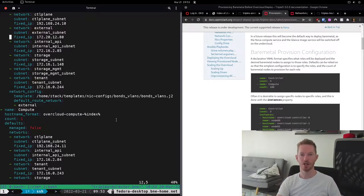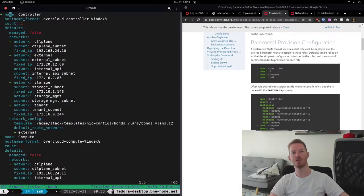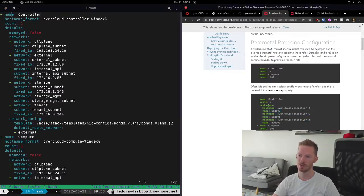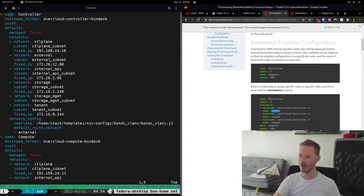If you're using Ironic — which most people will be — you can specifically assign nodes to bare metal nodes. For example, in the documentation under 'instances', hostname 'overcloud-controller-0' is assigned to node-00, which will provision that bare metal node registered as node-00. This is obviously not applicable in my environment with pre-provisioned servers, but for everyone else this is relevant and is much easier than the old way of matching flavours or node selectors.